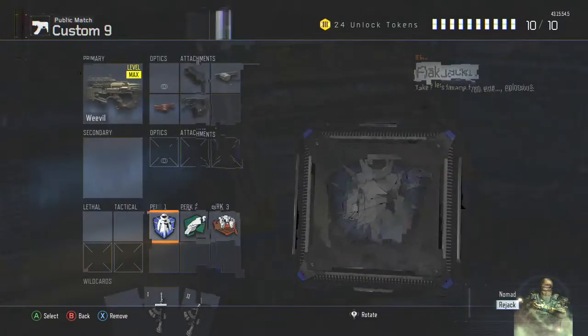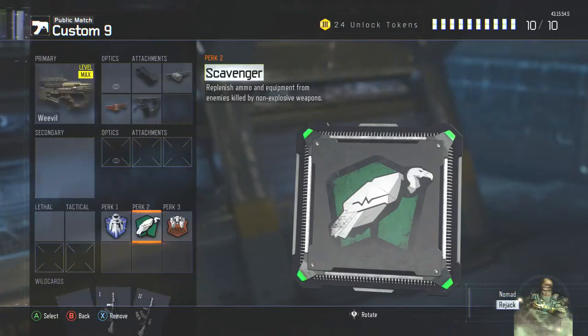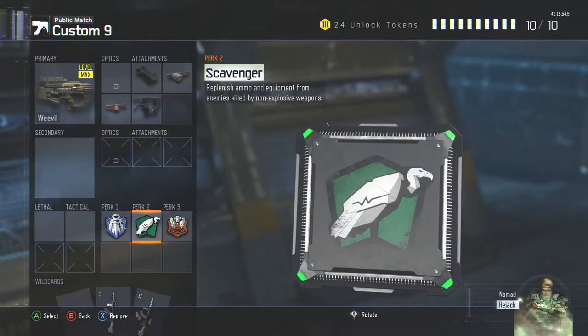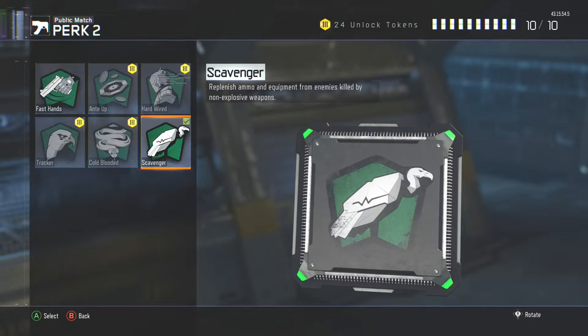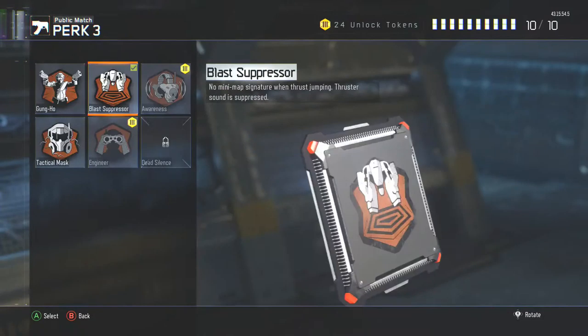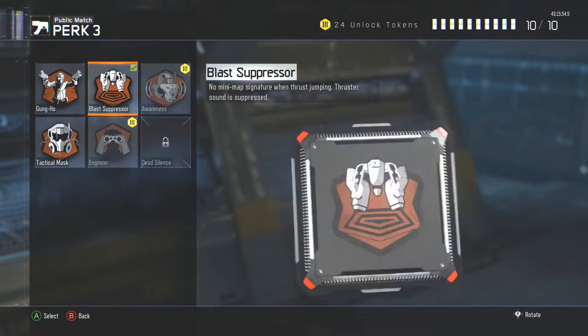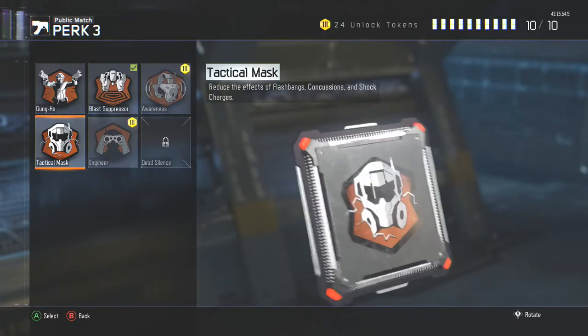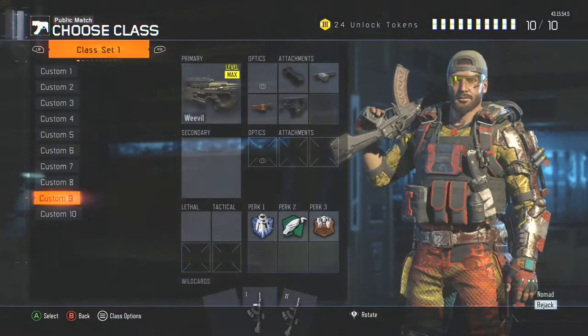This is kind of a rushing class — with Rapid Fire and Scavenger you don't really run out of bullets with this gun. As long as you're rushing and not just sitting on a kill streak, you should be good. We also have Blast Suppressor to stay off the radar, but if you don't use that, I'd throw on Gas Mask because that's just another overall good perk.